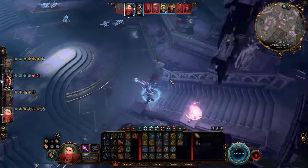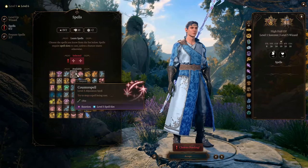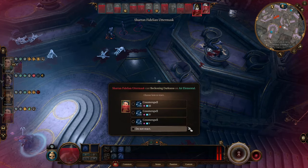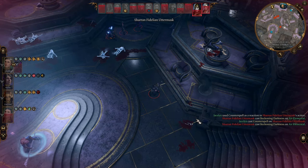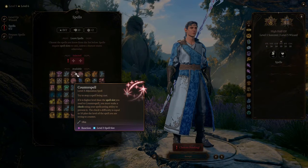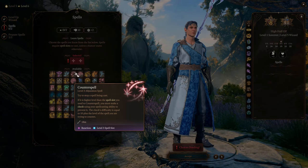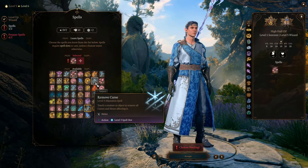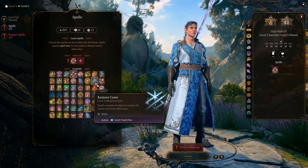At Level 6, we can learn Counterspell — a powerful spell every mage should have. This allows you to completely negate an enemy spell as a reaction. Counterspell can negate any spell whose level is not higher than the spell slot you spent; if the spell's level is higher, you still get a chance to negate it but need to make an ability check. As a Level 3 Abjuration spell, it charges our Arcane Ward by at least 3. We also learn Remove Curse to better protect our allies — another Level 3 Abjuration spell, so it also charges our Arcane Ward by at least 3.